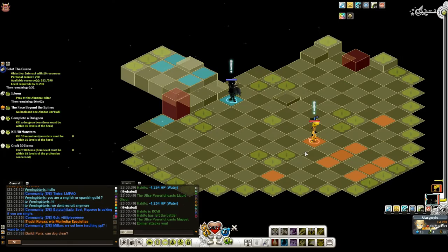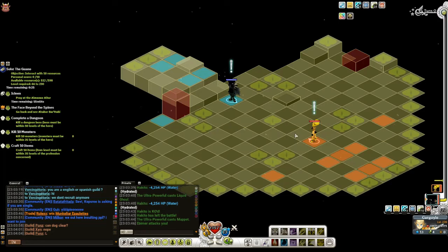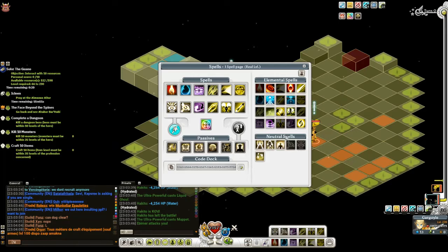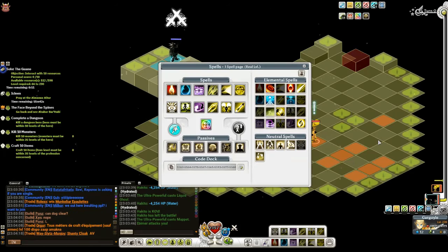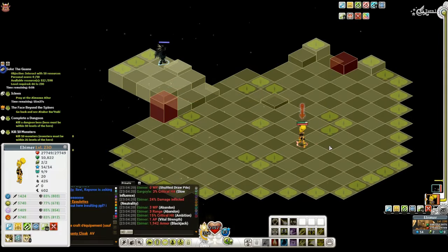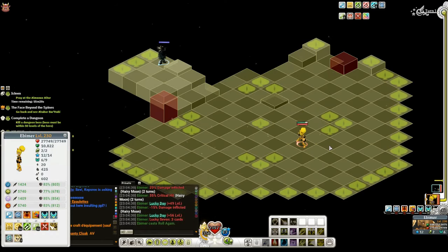This guy wants a rematch. He's a different build — he's going higher water resist, lower earth res. I might actually go earth heart this fight. Let me get my stat foods on. And if he's going first for sure, I'm starting all the way back here. These guys have a lot of HP, that's for sure.